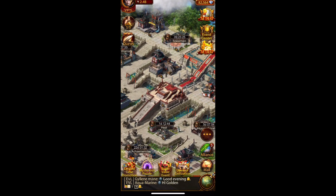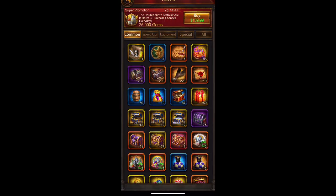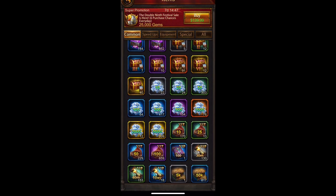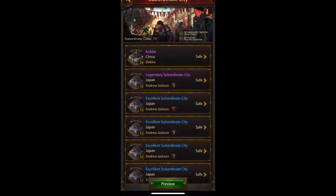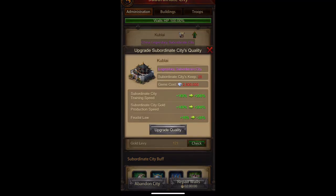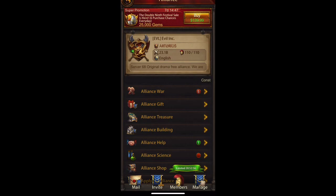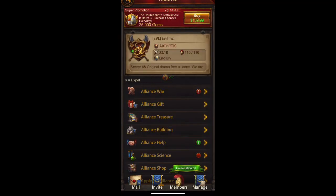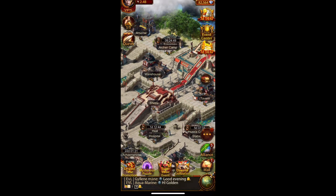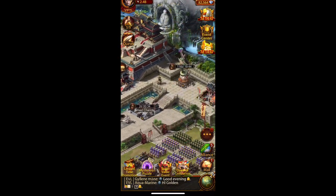Gems are the currency of the game — they're the most important thing. You can see how many you have in the top corner, and in your items you'll have many more. I'm actually saving up; I want to get 2.5 million of them because I really want to upgrade this sub to gold. It's not the best investment, but it's something I'm eventually going to do, so I might as well get it over with.